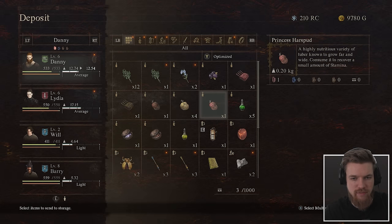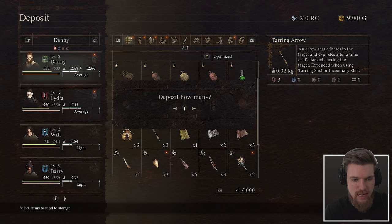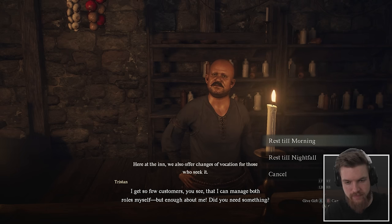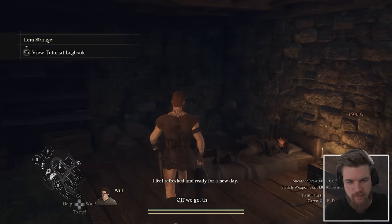We can also deposit stuff in storage that we don't currently need — for example, arrows and crafting materials. Then we rest till morning. I feel refreshed and ready for a new day.